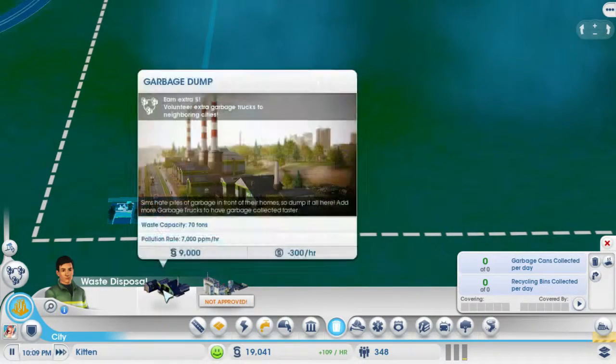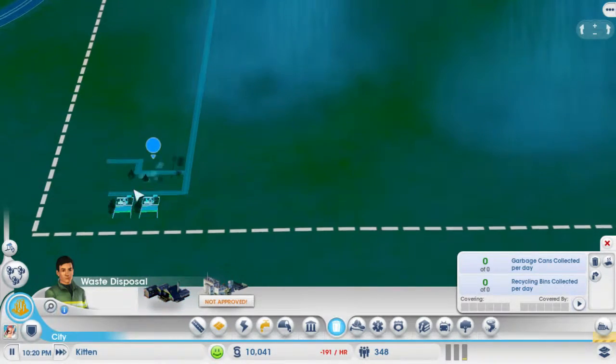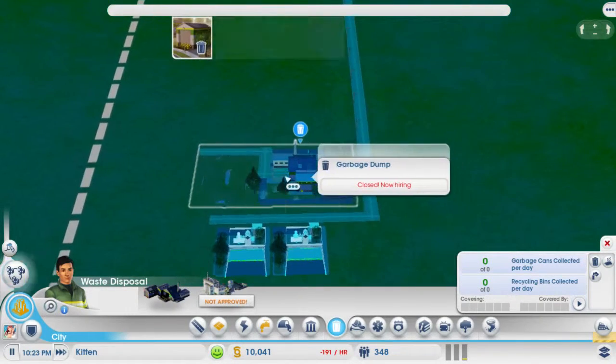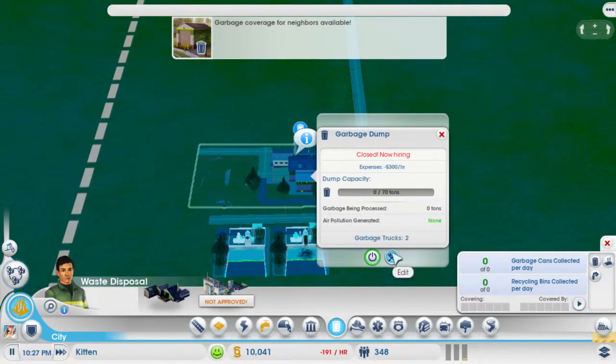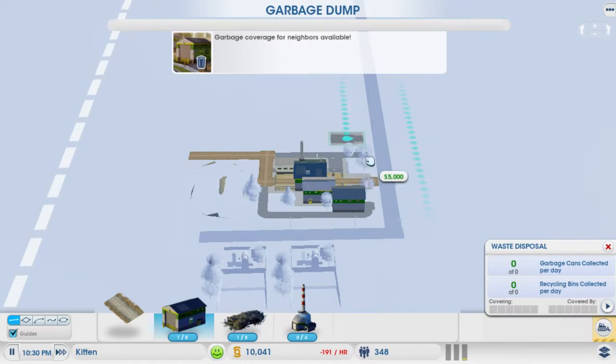Switch to the pollution map. You can actually go in here and edit each individual building with special building add-ons.